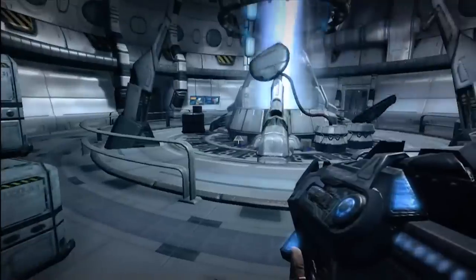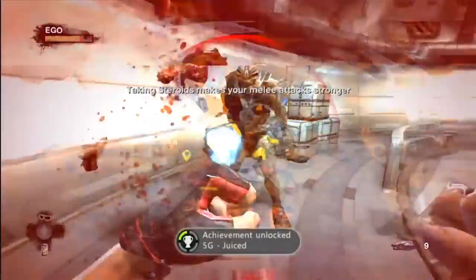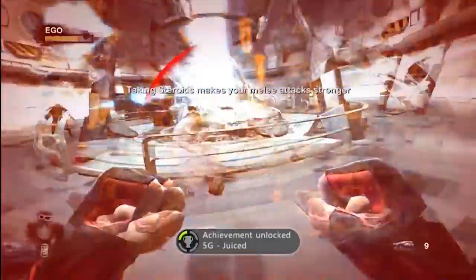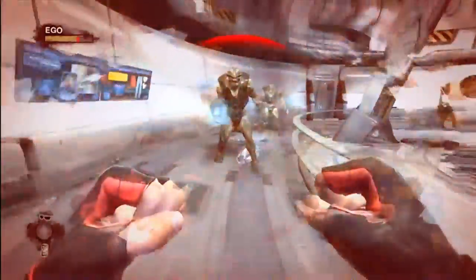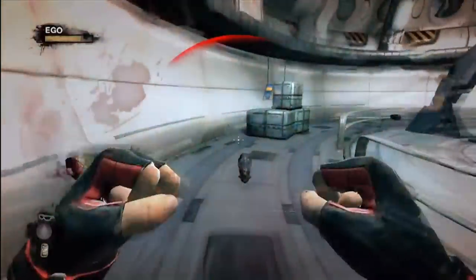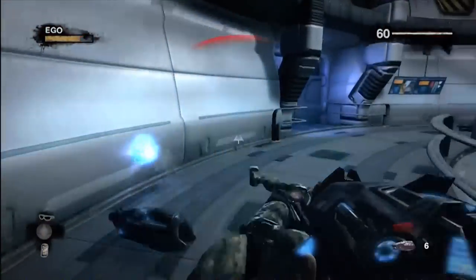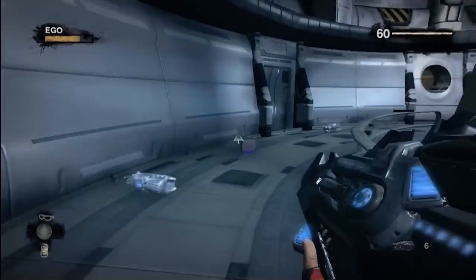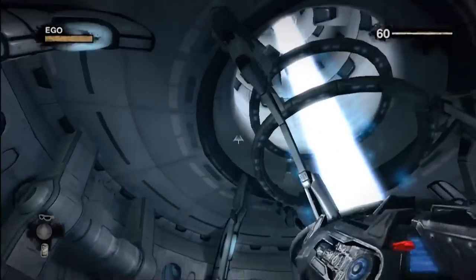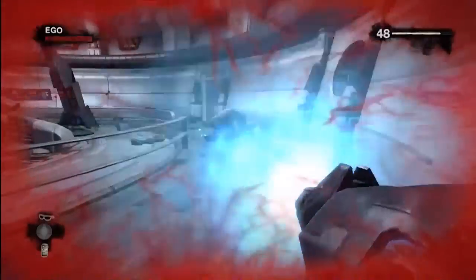I finally got tired of the multiplayer and decided to move into the single player. One quick note about the game: for some reason on Xbox it was set at 1080p while on PS3 it was at 720p, which I thought was kind of odd. Here you can see I just took a pack of steroids — you can also take beer or whiskey and they all have different effects. The steroids make you basically invincible and you run around one-hit punching people and they just disintegrate, which is childish but pretty funny.